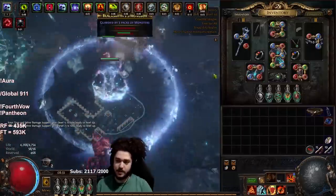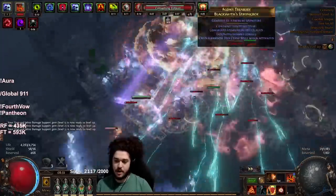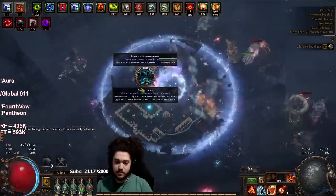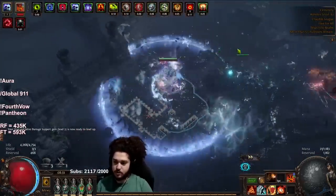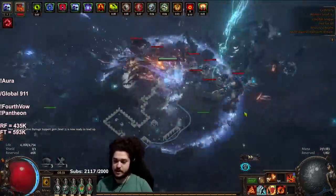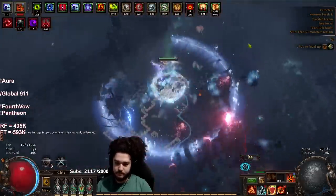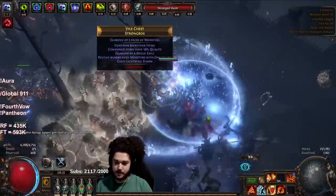I also get a lot of damage when my awakened gems level up — I have awakened Deadly Focus almost level five and same thing with my Burning. That is going to help massively. And if you really want to chase good clear on Righteous Fire and you don't want to go explode, you can always save for the giga expensive flask which is Atziri's Reflection, but that's for another time.